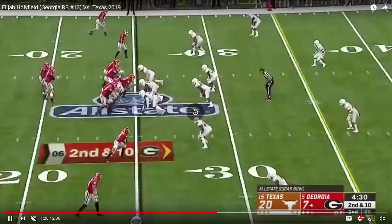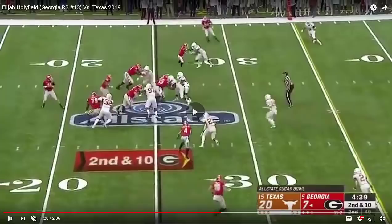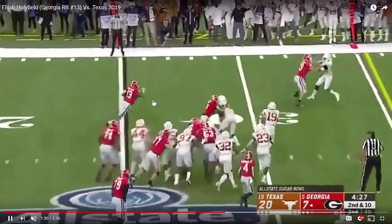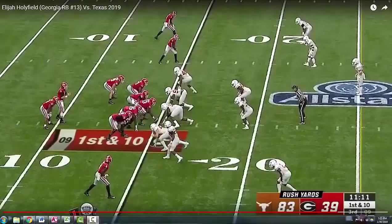Instead of making an immediate cut, taking that extra step sucks in the linebacker a little bit more. That extra step forces the linebacker to commit and reinforces the edge defenders and defensive linemen to recommit inside — and then you get the bounce out. Pressing a crease and then bouncing it makes for a more efficient run without having to deal with contact.